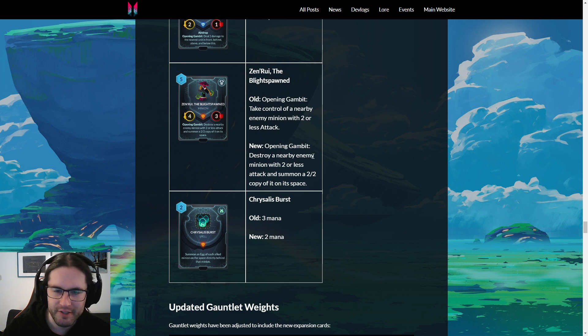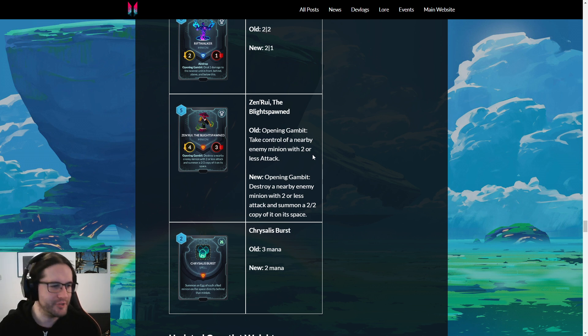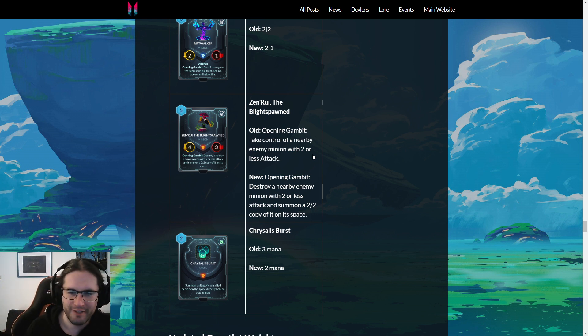Senri now destroys a minion and summons a two-two copy of it. I'm sad to see that — I love a good Senri. I guess they wanted this change to buff Dying Wish minions in that your opponent will still get the Dying Wish trigger. It still works against Lanternfox, except not quite so well because the whole point of Lanternfox is it has more than two toughness so you can get two Phoenix Fires out of it. This is so much less clean than the old design, but they felt the nerf was warranted. It also makes it much worse against Obelisks — but good for the Obelisk players, choose your poison.